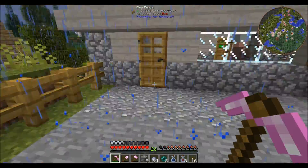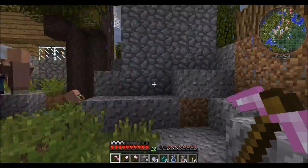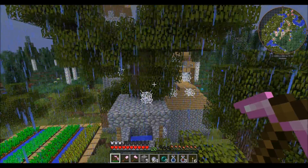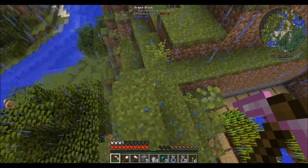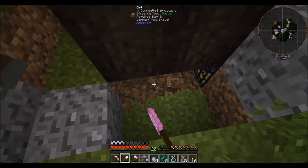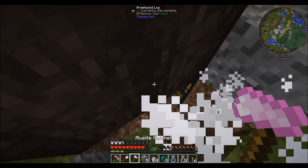I think we did fine for ourselves as it is. Let me look through everything and get all the good stuff. Let me try to get up high to make sure there aren't any houses I didn't check out. You know what those cobwebs around that tree mean — there's a spider spawner and a chest of goodies underneath!